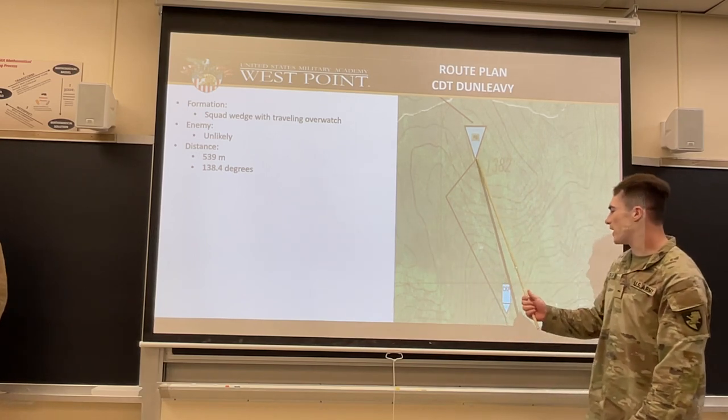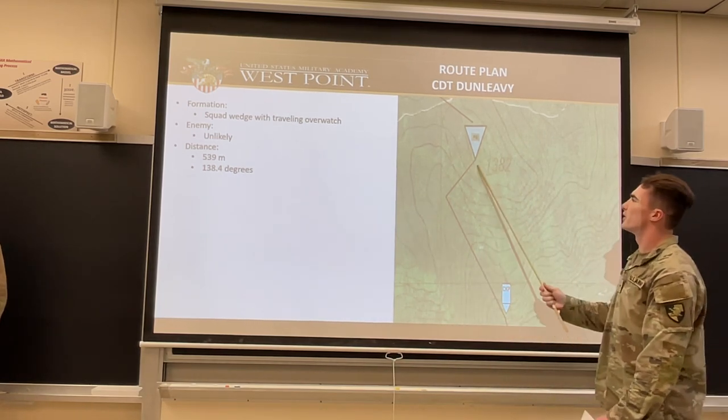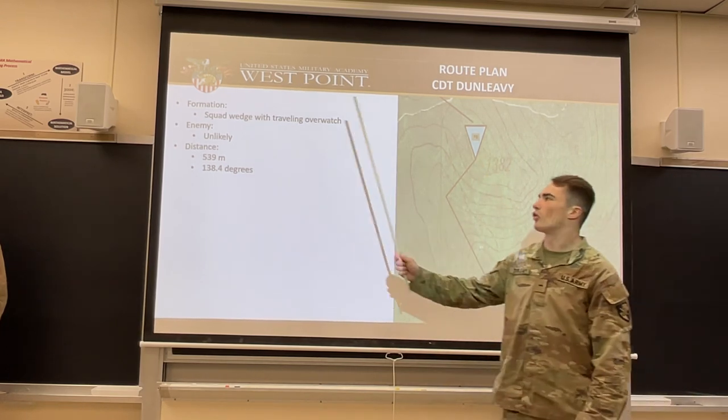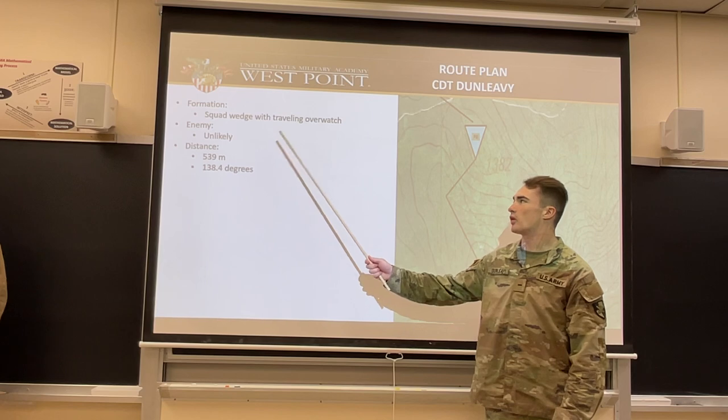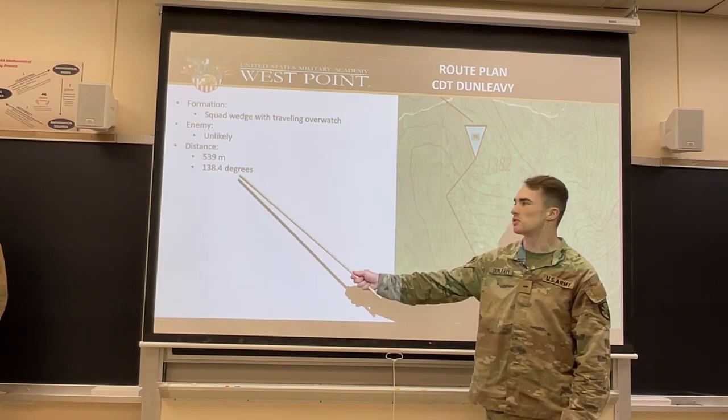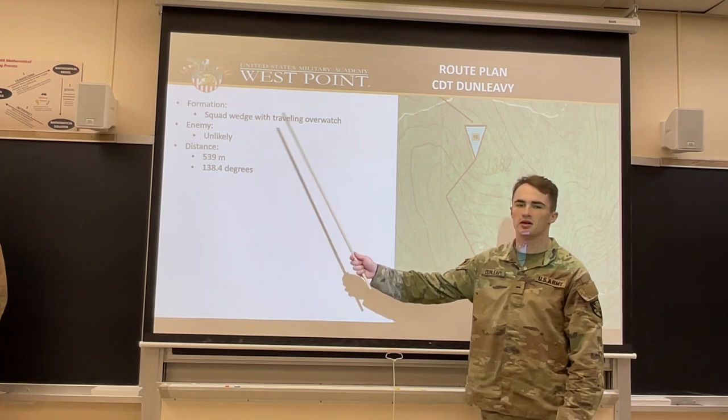From our patrol base to checkpoint one, we'll go to our spur, down to checkpoint one. The formation will be a squad wedge with traveling overwatch. Distance is 539 meters at an azimuth of 138.4 degrees. Enemy is unlikely.